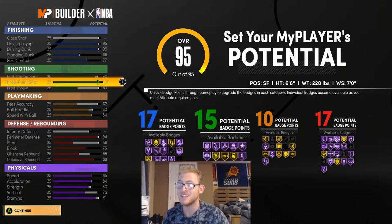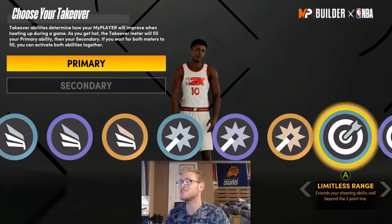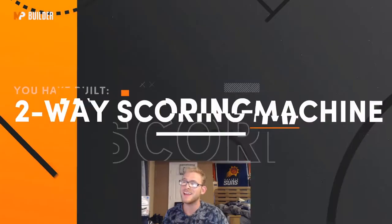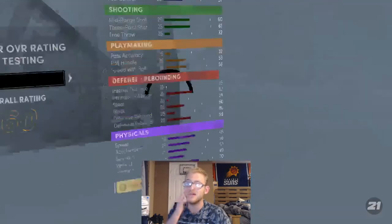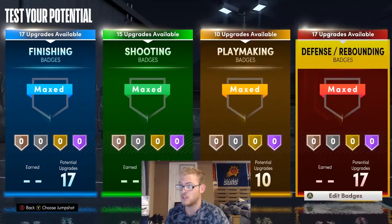We're going to go 17, 15, 10, and 17 for the badge totals. For the takeovers, you can pick whatever you want — I'm going to give him Finishing Moves and Easy Blow-bys. For this build, we're going to be getting a Two-Way Scoring Machine. The shades we're getting are Jaylen Brown, RJ Barrett, and Scottie Pippen. I feel like this build is similar to how DeMar DeRozan plays, and I'm really excited to watch how he does for the Bulls.